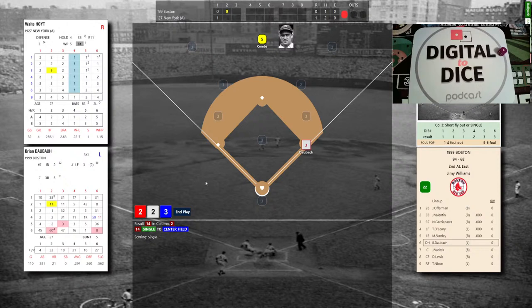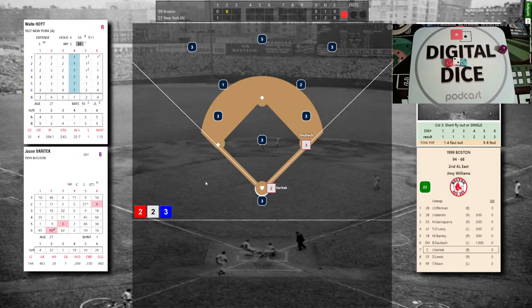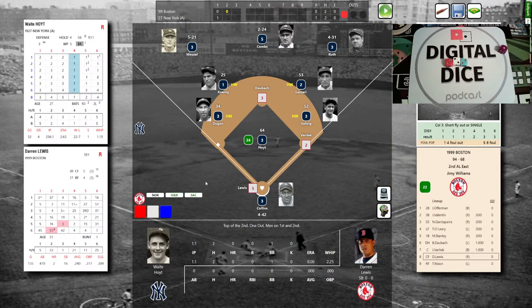Yankees hoping to turn two; here's the pitch to Varitek — .269, 20 homers in 1999. Hoyt is dealing: 2-2-2, that's a 13 — single to left! Two tough pitches by Hoyt, two singles. Daubach at second, Varitek at first, one out. For Darren Lewis — .240, 2 home runs — on deck Trot Nixon. Double play gets the Yankees out of it. Hoyt rocks and deals to Lewis.